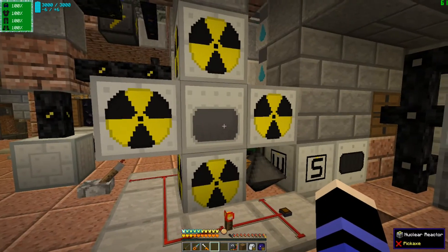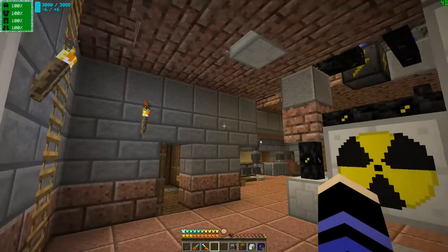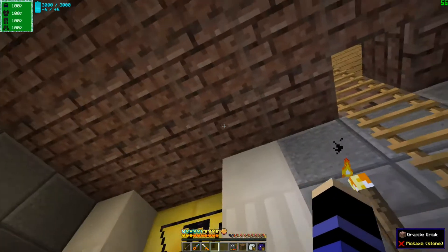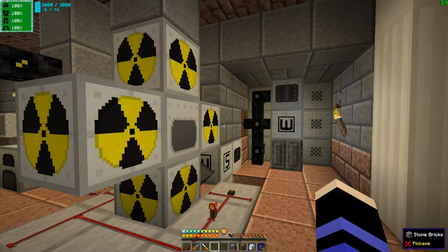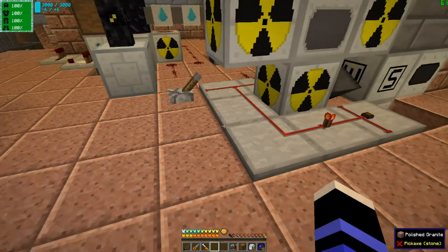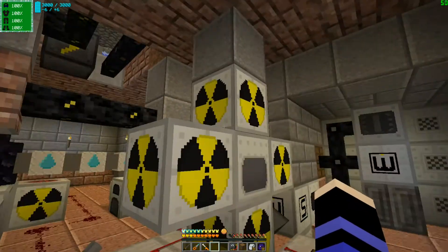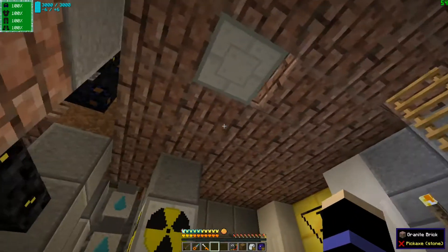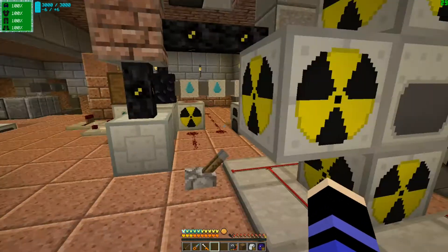So a number of things have been happening apparently. One thing is that this area has apparently been chunk loaded for some reason. And I don't know why — it's not supposed to be. There aren't any world anchors here and there are no other functional chunk loaders. And I certainly haven't placed any. So either something strange is going on and something is chunk loading this area even though it's not supposed to be.